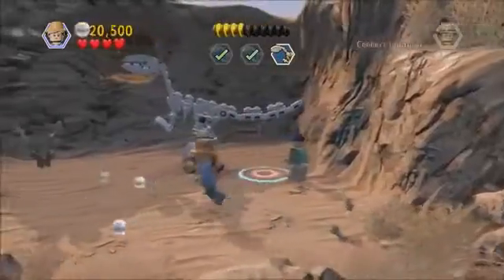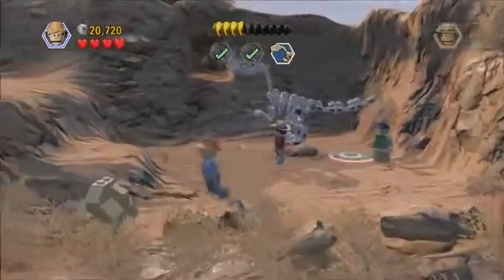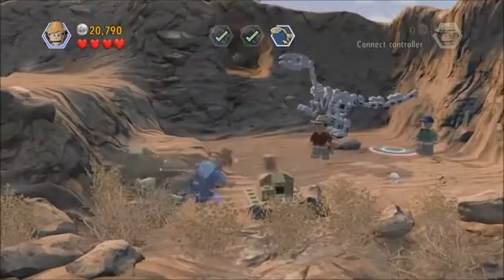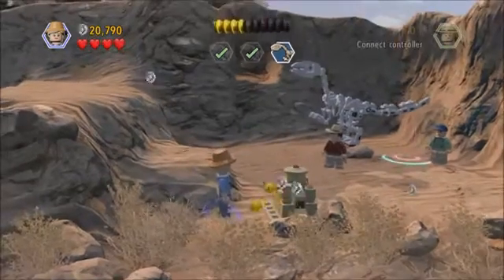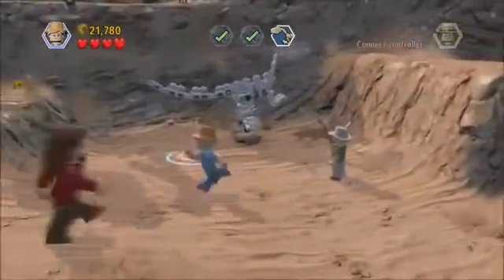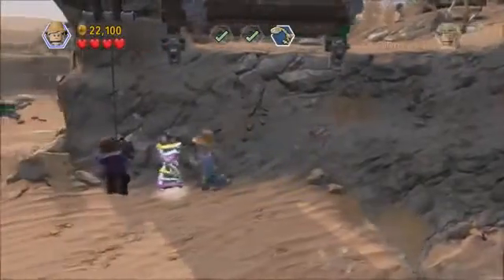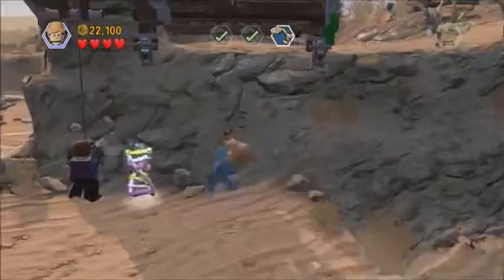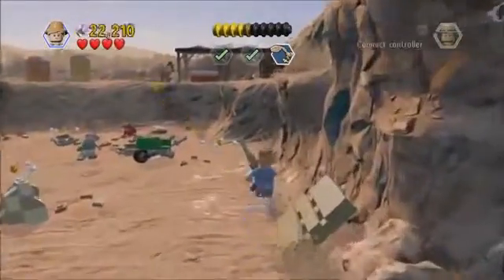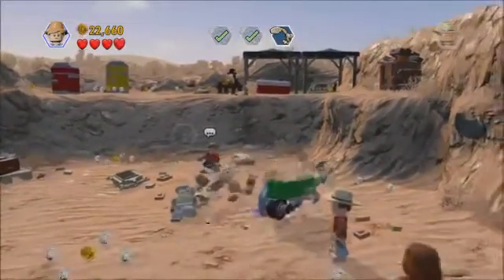Right, let's go now. Up here we'll just destroy some of these things first so we can buy some characters and vehicles. One out of four — if we get four of these then we get a mini kit. Mr. DNA says a sharp object such as a raptor claw can be used to destroy vines and ropes.